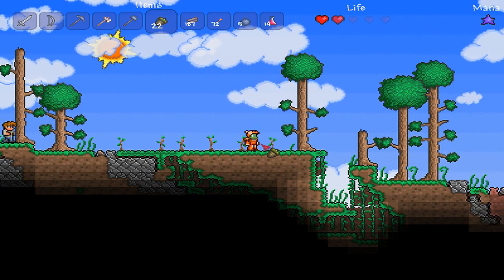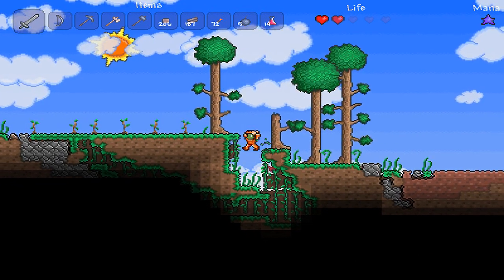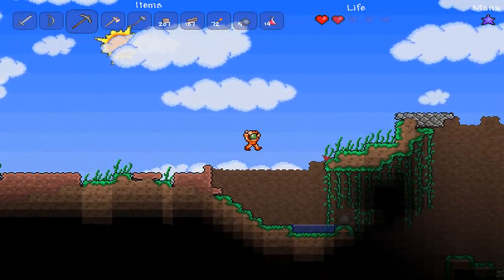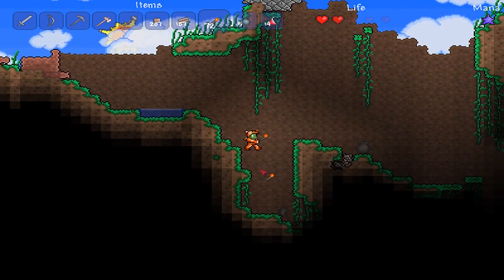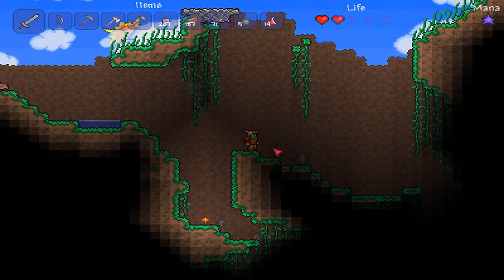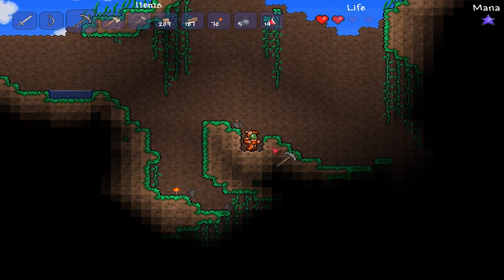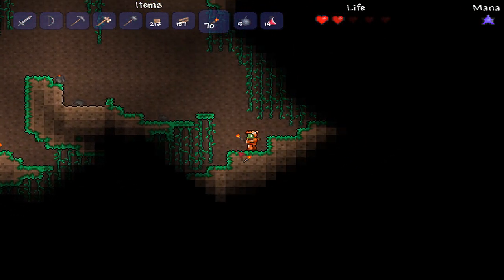Now let's head down — this is all new territory, let's go check it out. There's a cave already. Maybe I came here before but I didn't go very far and I didn't collect anything. That's new with 1.2 — ting ting ting — when you hit metal ores. Nice little touch.